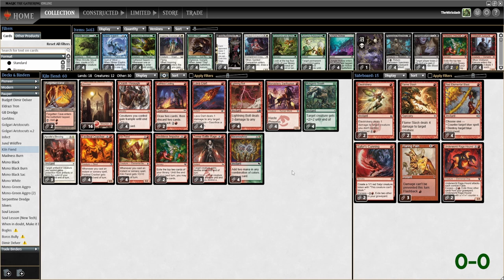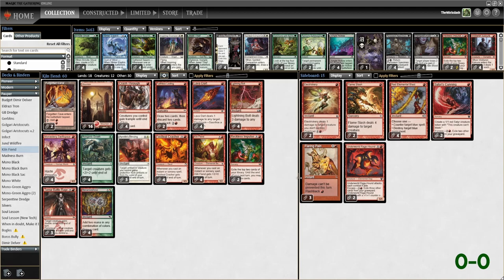Kittle Fiend obviously gets the bigger pump. So if we Lightning Bolt their face, that's 3 damage to their face and Kittle Fiend becomes a 4/2. The idea is you keep pumping — you dump a handful of spells in one turn and then kill face. That's pretty much it. It's pretty simple.